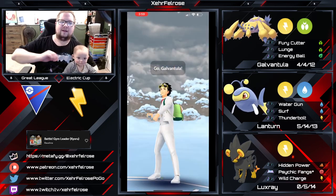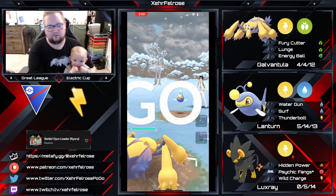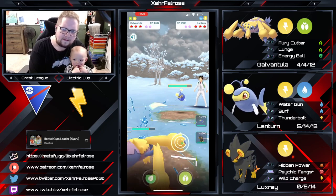We've got a team here with Luxray in the back as our safe switch. We've got Galvantula in the lead with Energy Ball and Lunge with Fury Cutter as the fast move. And we've got Lantern in the back as a counter swap or closer — Water Gun, Surf, Thunderbolt. Let's just get right in because I want to show you how stupid strong this thing is in this meta.